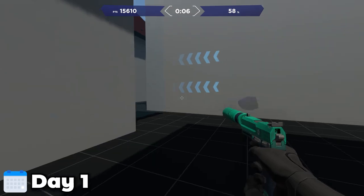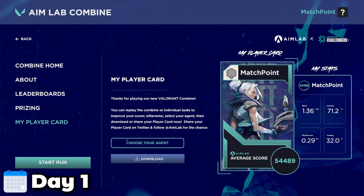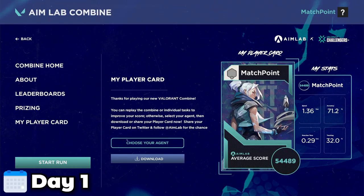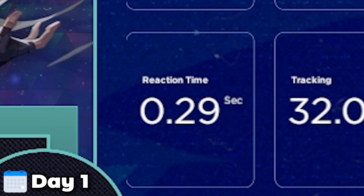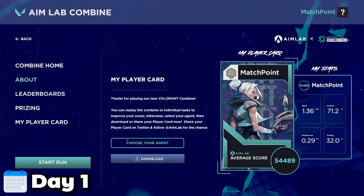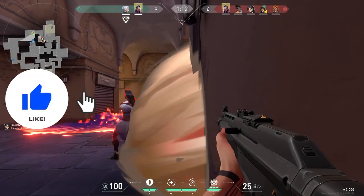So I had completed my very first day. My score for the combine course was 54,000. My speed was 1.3 seconds, my accuracy was 71.2%, my reaction time was 0.29 seconds, and my tracking was 32%. It's safe to say we can definitely improve on that one.